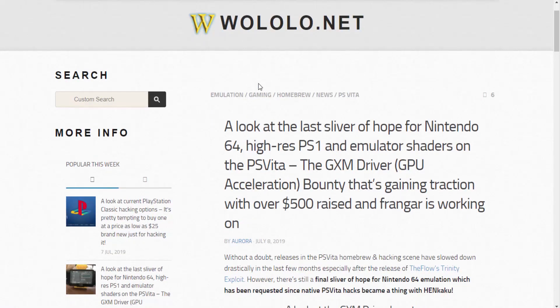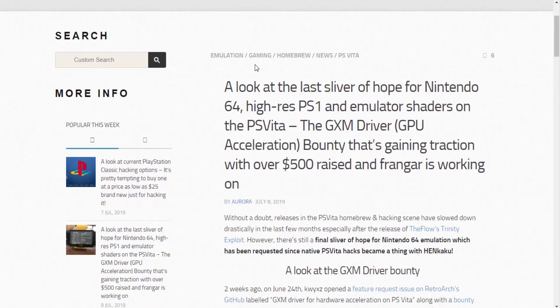I normally don't make videos on these sorts of things — I normally only make tutorials — but this is actually kind of interesting. This article is basically about emulation on the PS Vita. The headline reads: 'Last sliver of hope for Nintendo 64 high resolution, PlayStation 1, and emulator shaders on the PS Vita.' The driver in question is called the GXM driver.